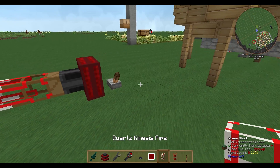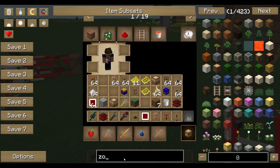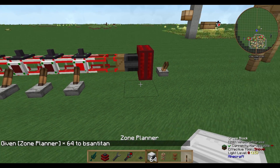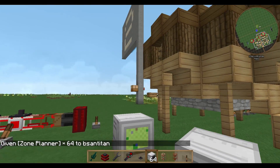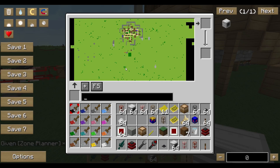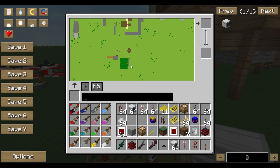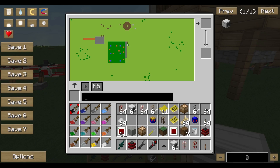The next thing is to define the zone, so we need our zone planner. It's always good to have a big monument or something visible so you can tell where your zone is, because working with the zone planner is very difficult otherwise. In this case it's easy — we can build up our field here.